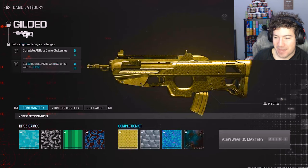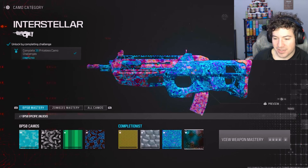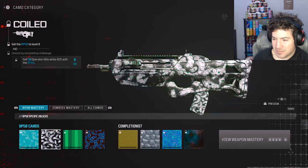I wonder — it looks like the camos might be... I thought the camos were bugged. I think they may even move faster. That looks good. Interstellar looks clean. These random camos actually aren't too bad.